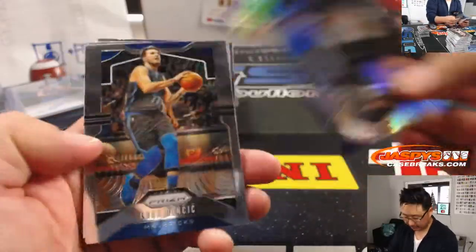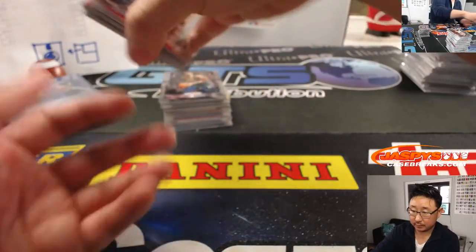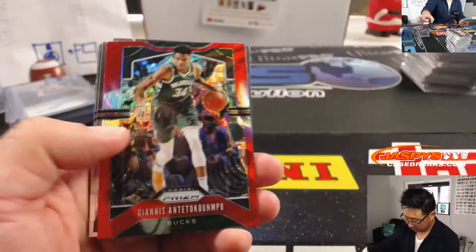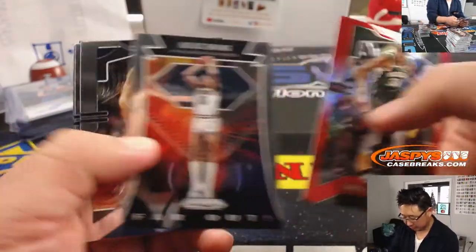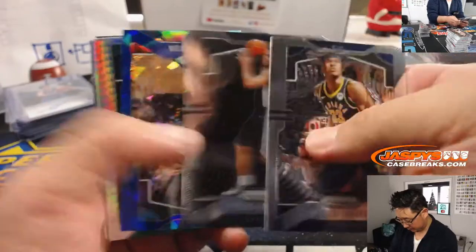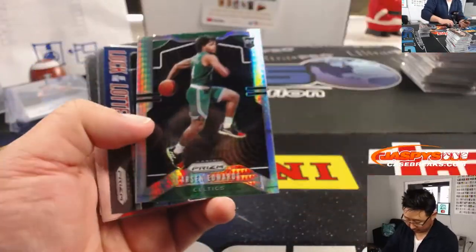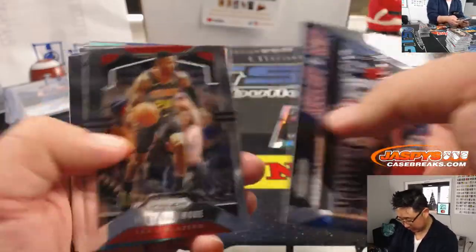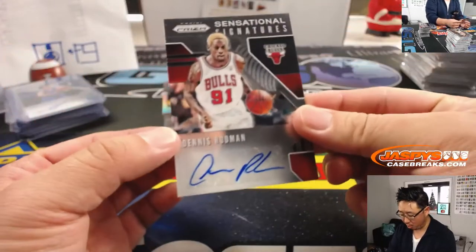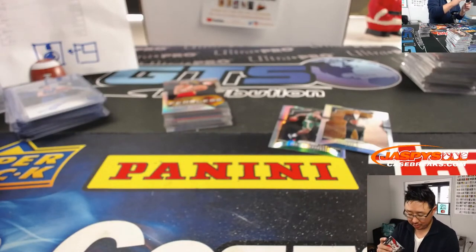Van Vleet. Anthony Davis. Luka. Kuzma Silver, Giannis Redwave, there's Aaron Gordon Blue Cracked Ice to 99 for the Orlando Magic. Carson Edwards Hyper. Dennis Rodman the Worm is your Sensational Signature out of here — that goes to EA and the Chicago Bulls.